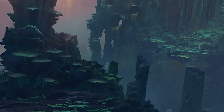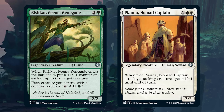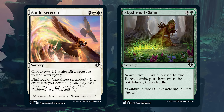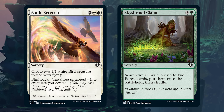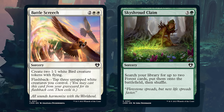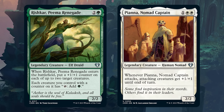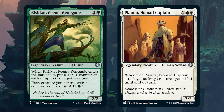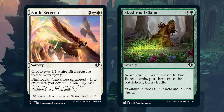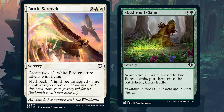Let's imagine you've drafted two commanders you're excited about: Rishkar and Piana. You've got a pick between Battlescreech — now finally printed at common — and Sky Shroud Claim, two new preview cards. In a traditional Commander sense, people would probably favor the Claim. But this deck really wants to go wide and have creatures, and you're probably not playing as many big spells that you need to ramp up to. So I'd definitely take the Screech here.